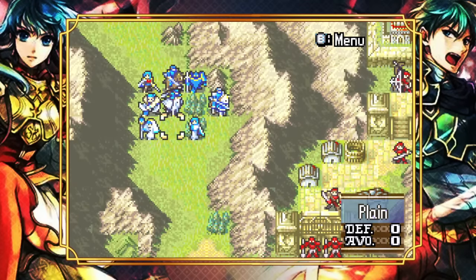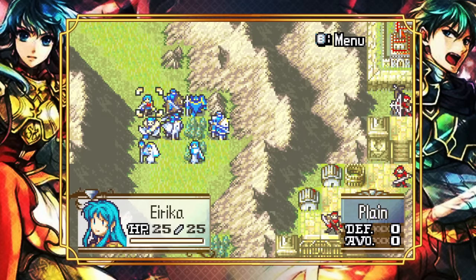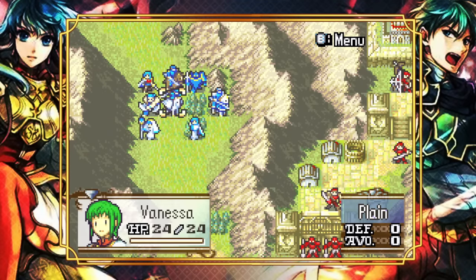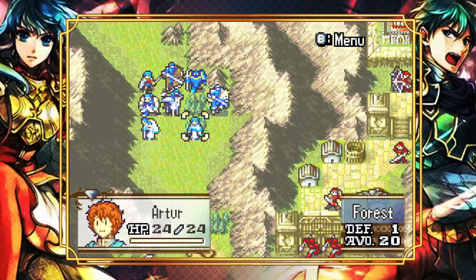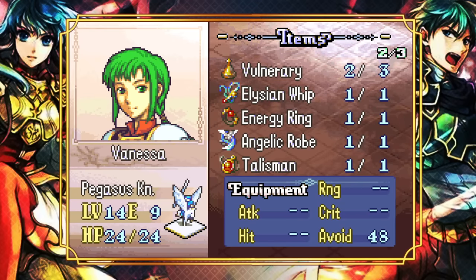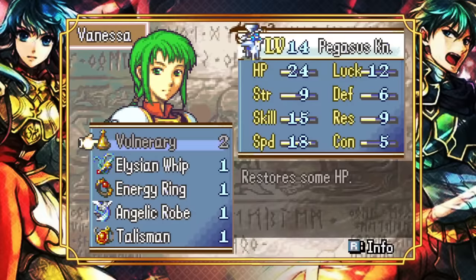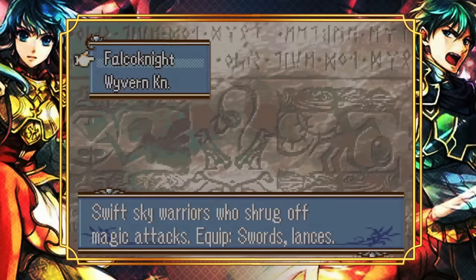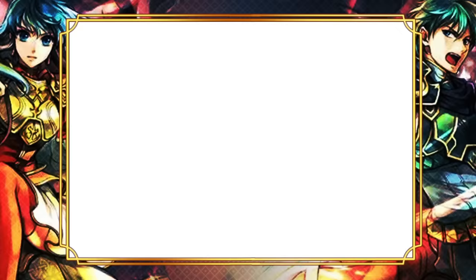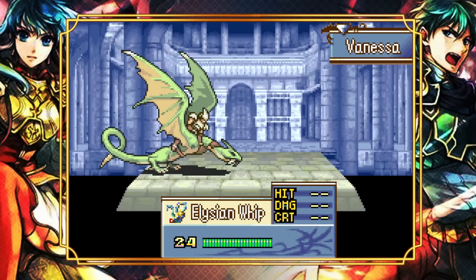Let's focus on the map. The objective is to get Erica over to the fort where Innes and friends are, because Erica has to talk to Innes since Tana isn't here. To be aggressive enough we really only have Seth — everyone else is quite frail. We need to mega-boost Vanessa to make this happen, so let's promote some units and hand out some stat boosters. Let's promote Vanessa at level 14. We're going Wyvern Knight again because we need all the speed we can get — the CON boost is just massive.